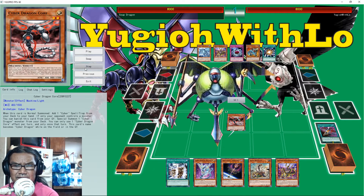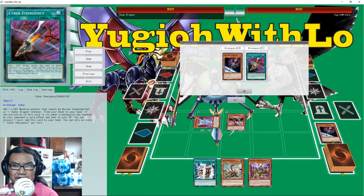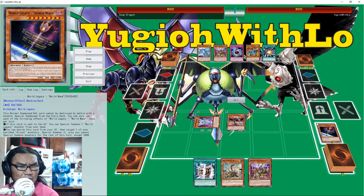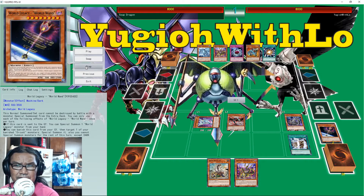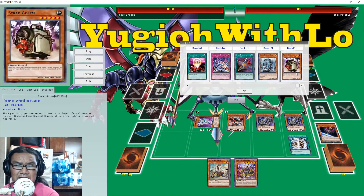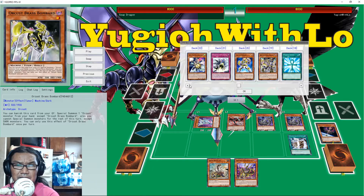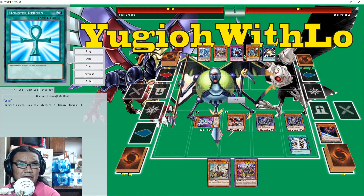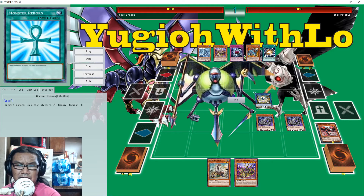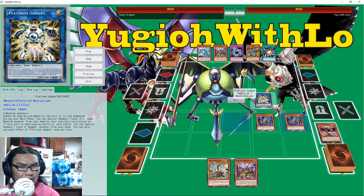So he did that. Now it's gonna special summon — dump the World One, he could banish this and special summon one Orcust from the banish area. So Machine Dupe for two more Cyber Dragons. Let's see his deck — three. Yeah, typical, typical Cyber Dragon. He's only running one Overflow. Yeah, just one overflow. I guess it's just a straight-up combo.